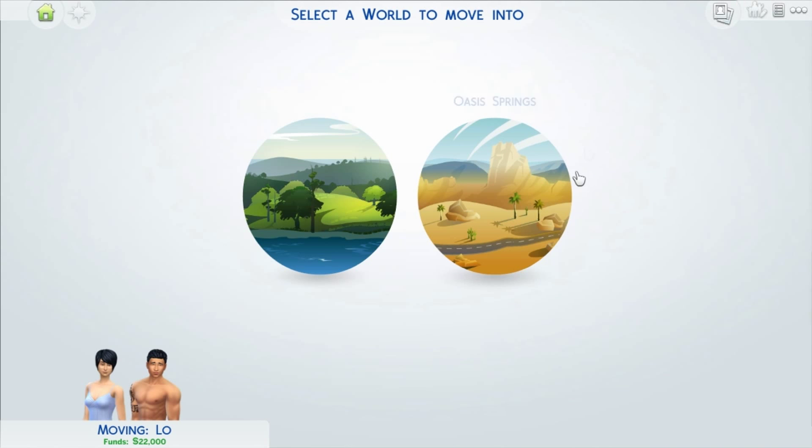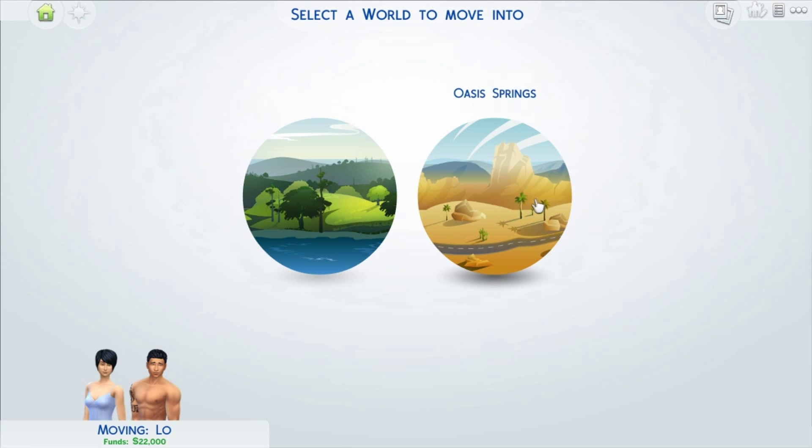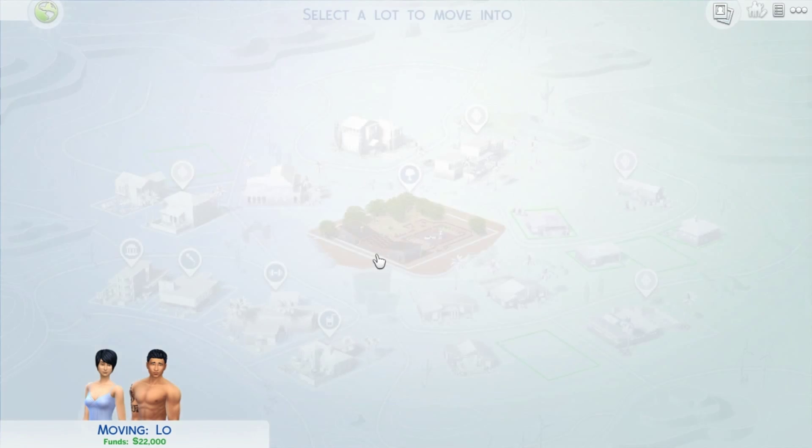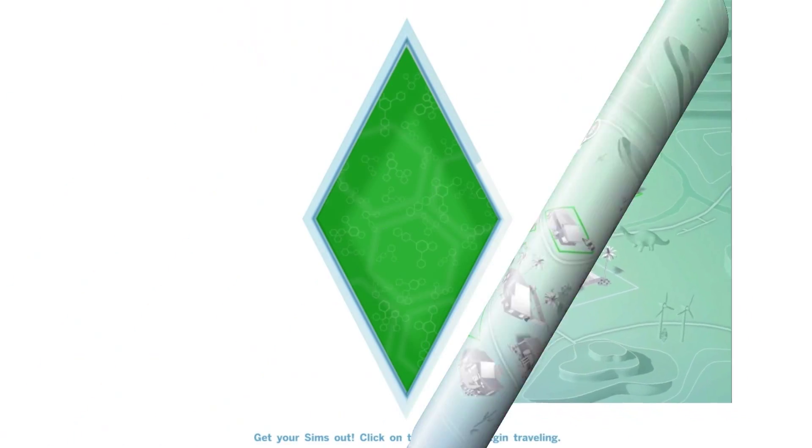The next part of the update is the new world selection tool. When Get to Work comes out, you will also have Magnolia Promenade over here, and this must be for Granite Falls. So we will just jump into Oasis Springs.